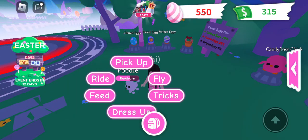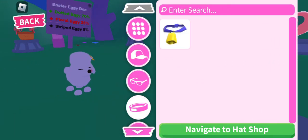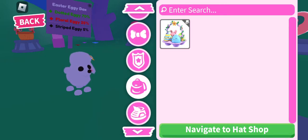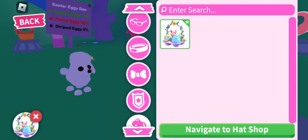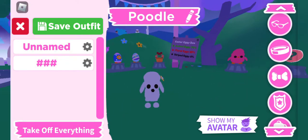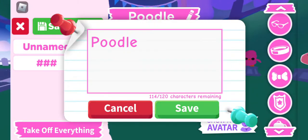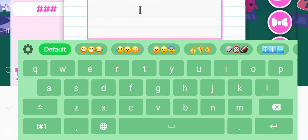I don't want to buy that. Anyways, just get all of the Easter stuff. Put them on, kind of go all out, and you can even name it an Easter name, like Sunflower or Sunny.